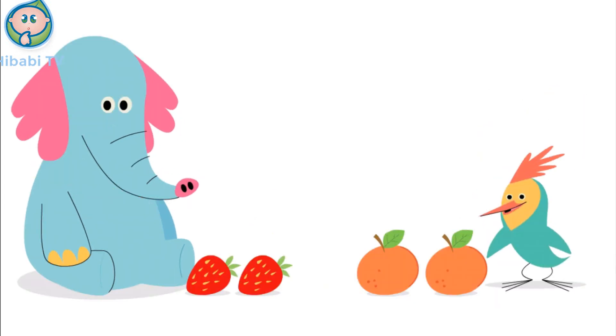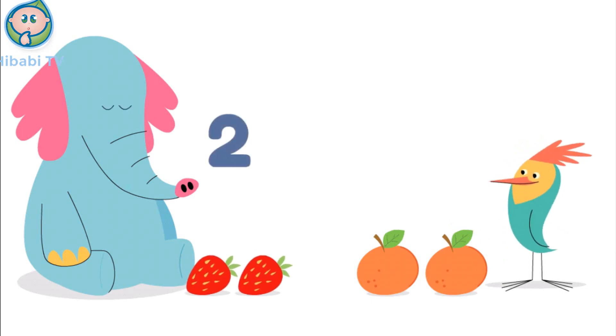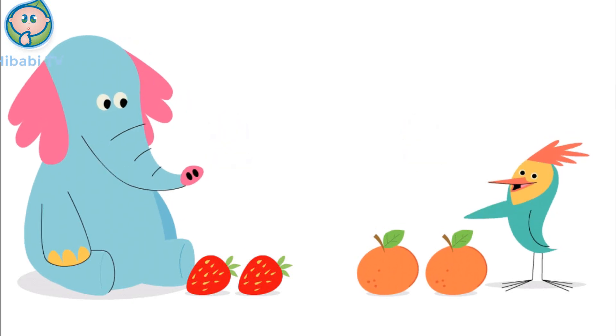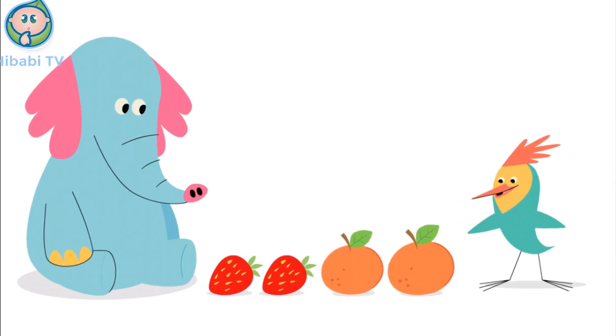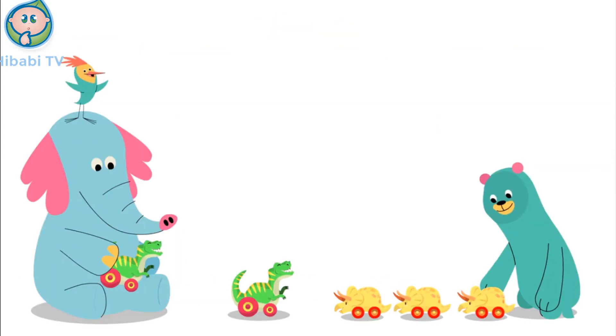Arlo! We both have fruit! Arlo has two strawberries! I have two oranges! How many fruits do we have together? One, two, three, four! We have four fruits together!